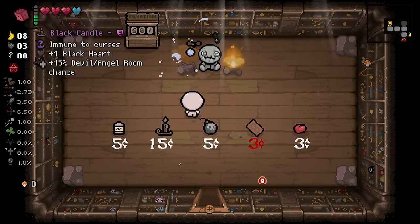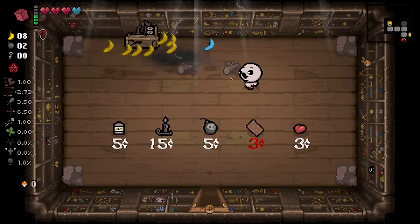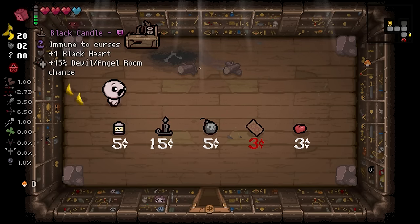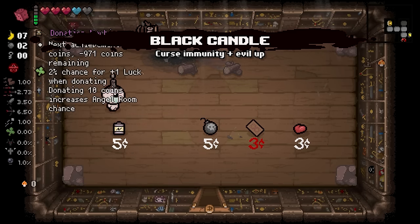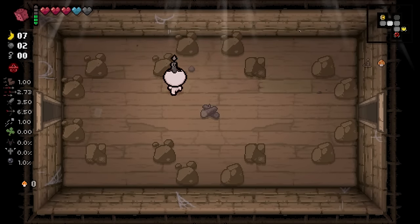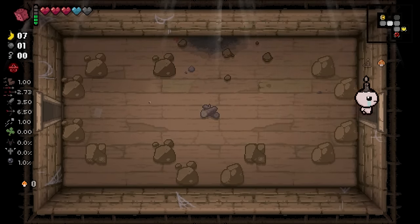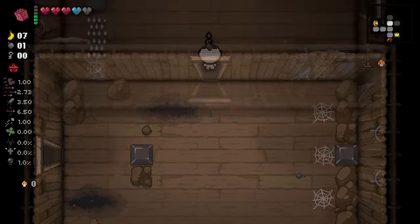Got a red heart that didn't replace the pickup. But we got a black candle, which is really big and based. I like that a lot, so we're gonna buy that. We're gonna fill up our dice before we do the battery or the item room. No secret tunnel? Wow.